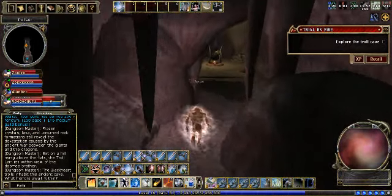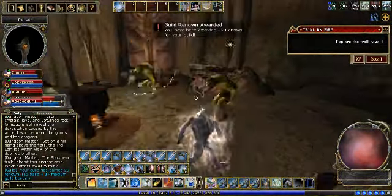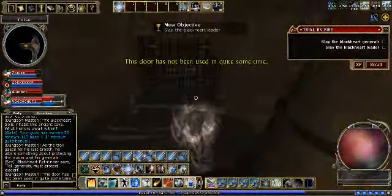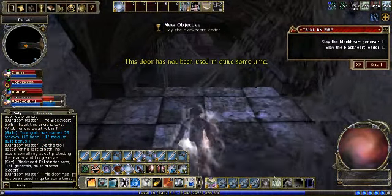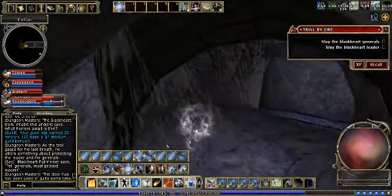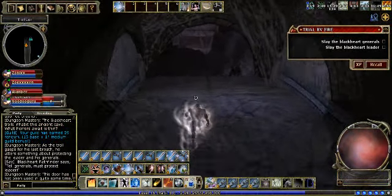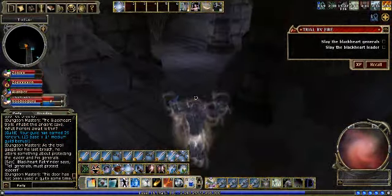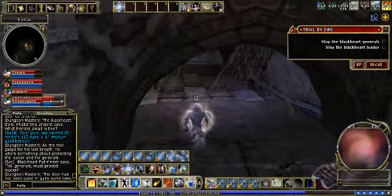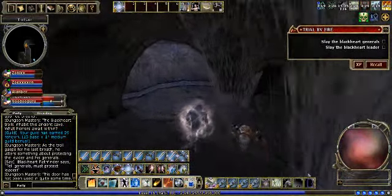You have to kill these two trolls at the beginning here though. And then you just run. I like to keep invisibility on. I'll throw a firewall there just to kill the spiders. This quest is very quick — it's about 4 minutes — and it's really good EXP.